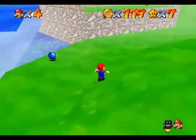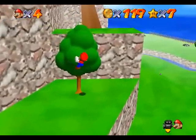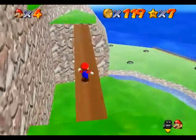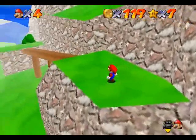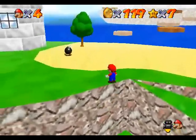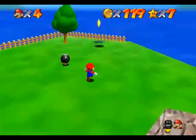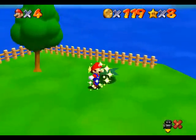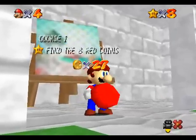Let's head back up the mountain and grab star number eight. Speaking of stars, a very good question someone asked in part one is how many courses there are, considering there are more stars in this one than in Mario 64. The answer is still 15 — the extra stars are all secret stars, with a twist we'll get to at one point.